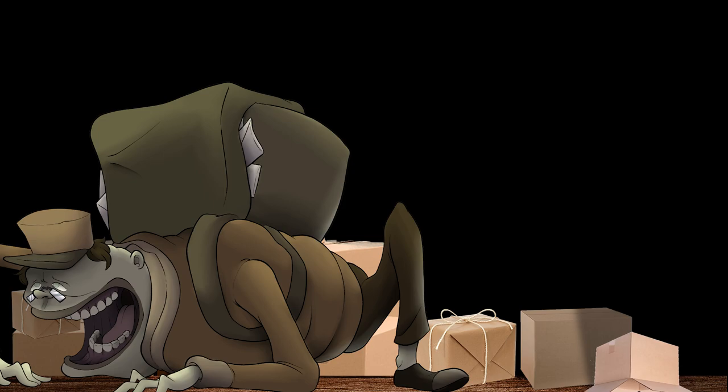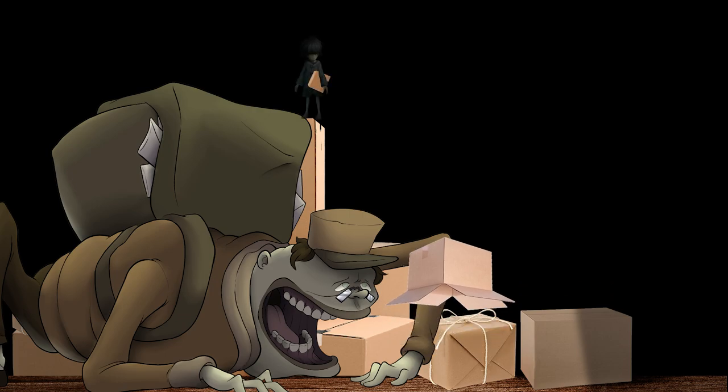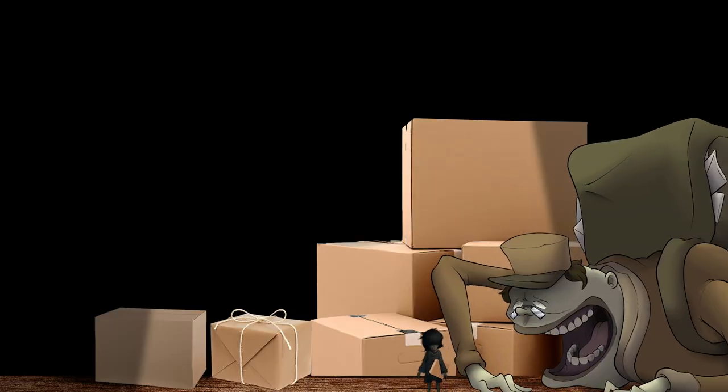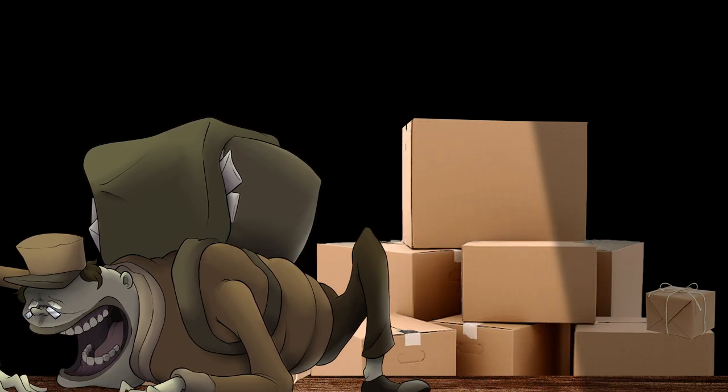The player could use an empty box to move around in, and when the mailman looks in their direction, they would have to stay perfectly still. Or they could hide under numerous boxes, and when the mailman lifts them up, they would have to run to the next box to avoid being seen. After surviving this cat-and-mouse scenario, the player sees an opening and runs for the roller door. The mailman notices the player and charges after them, and the player runs for their life, jumping out at the last second before getting grabbed.